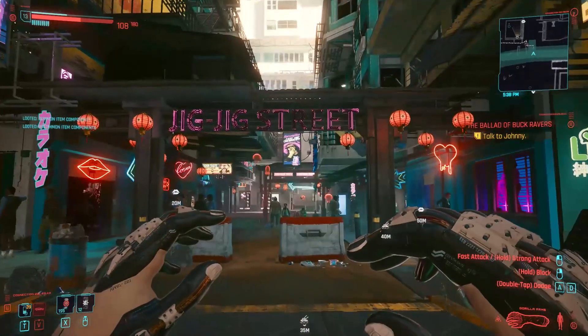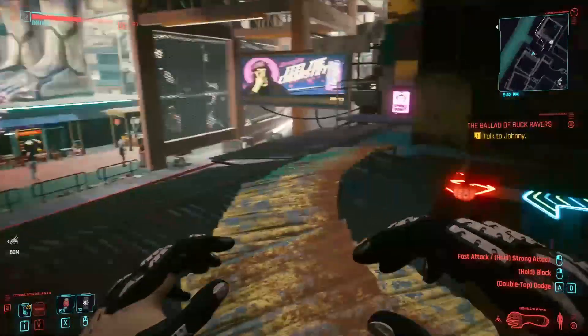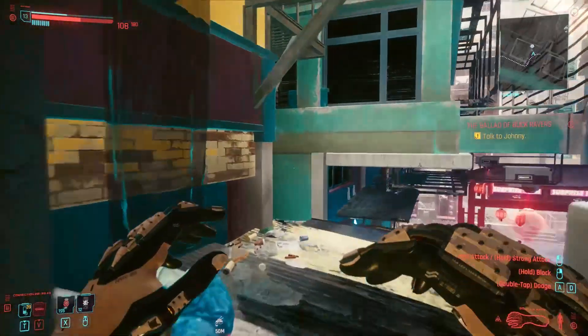Anyway, once here you will find the entrance in the Jig Jig Street. From here turn around and jump on top of the roof of the entrance. Then enter inside the small barrack and get on the other side.